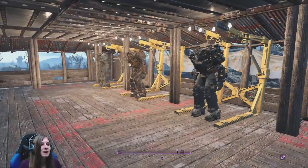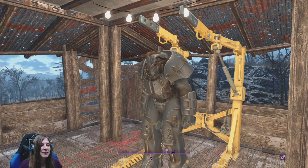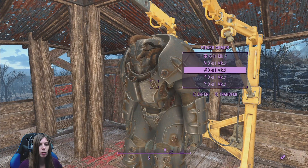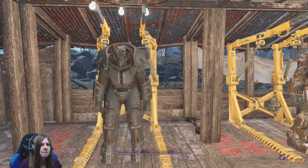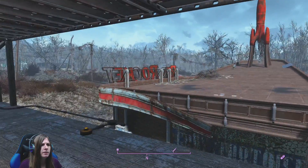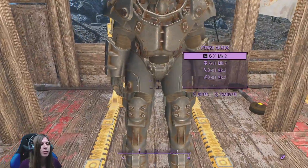And I made myself a little shop with all my power armor so far. This is my second best - it is X01 MK2. That is what I'm going to put Nick in. And look, I even used conduit. I kind of figured out how to use it.